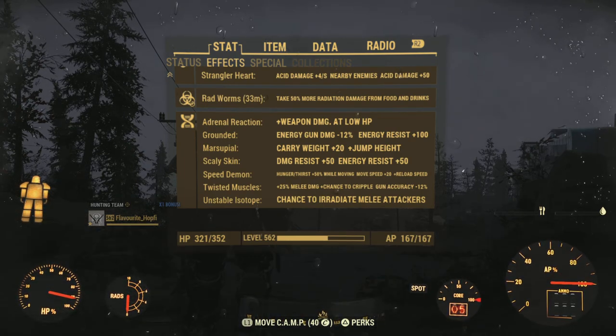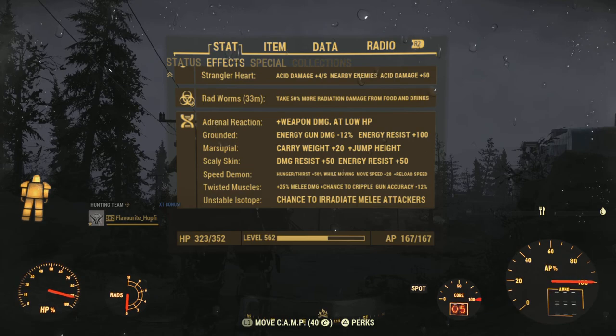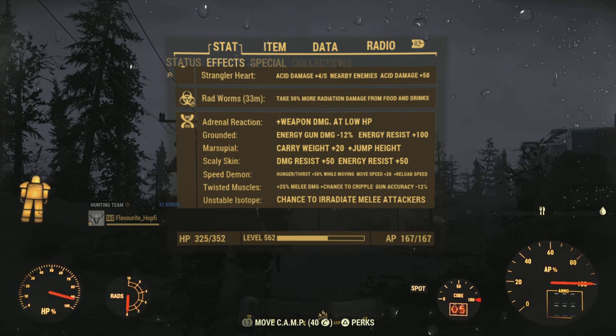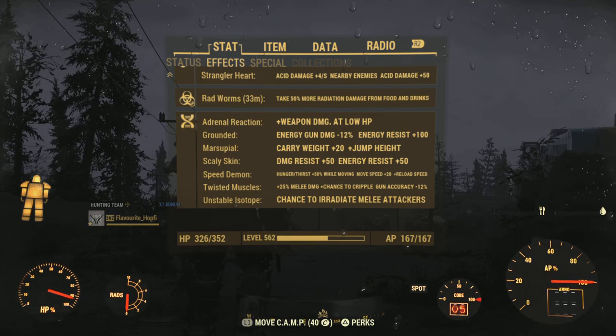Then we do have Marsupial — pretty good all-rounder. More jump height, more carry weight, pretty straightforward. The debuff is one Intelligence, but with Class Freak that's halved. We have relatively high Intelligence, so we can live with that.